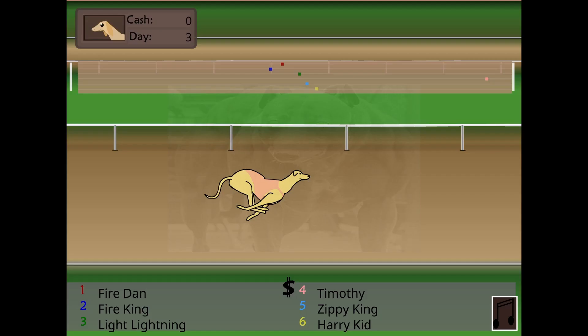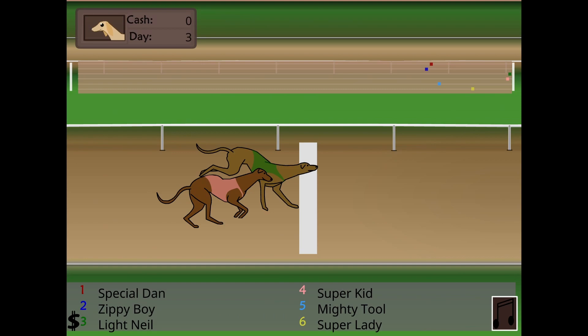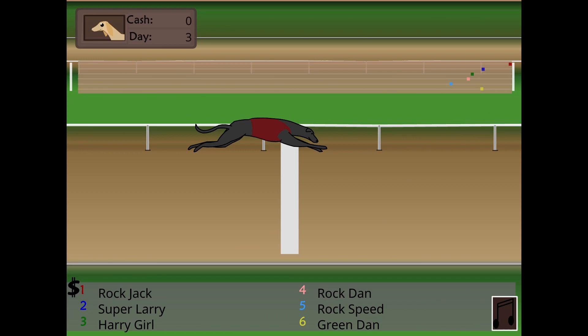We got our winnings and we can immediately continue betting for Wednesday. We'll bet it all on Light Kneel, win the race, and double our money. We'll bet it all on Rock Jack, win the race, and triple our money. And finally, send our dog off to camp.